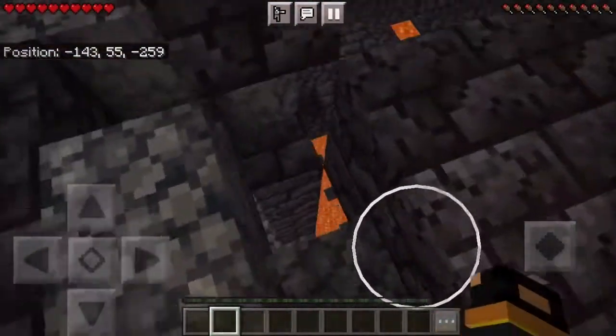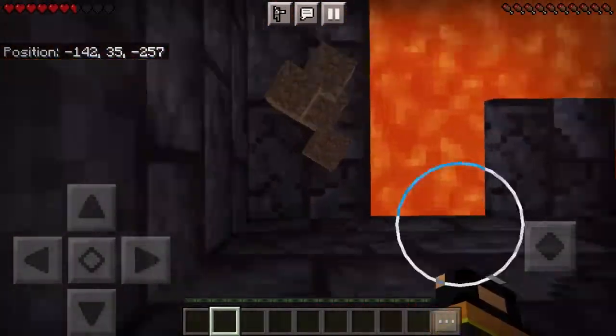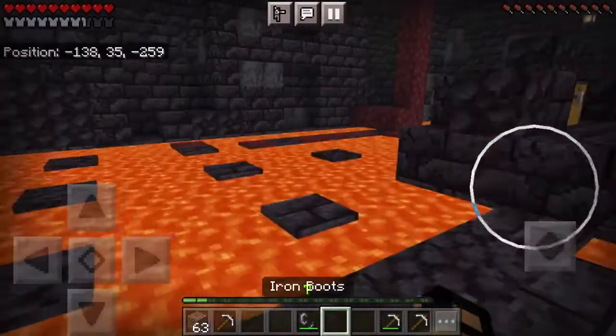Alright, so basically as you just saw earlier I had died to fall damage and lost my levels. So basically what I'm doing right now is getting down to my stuff, getting up to level 30, and exploring the nether and building an enchantment table this episode.